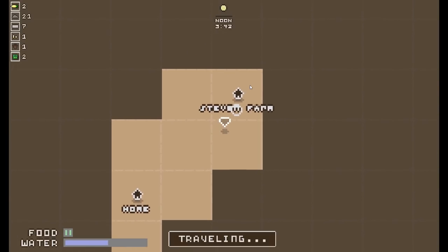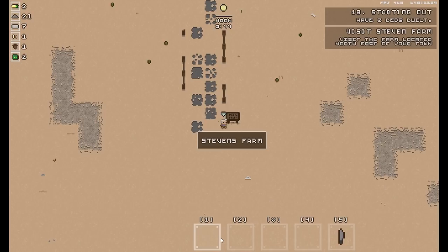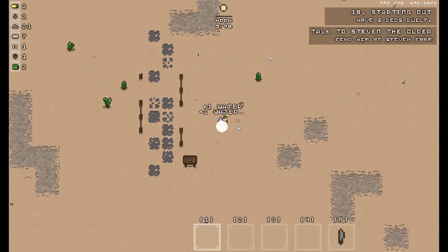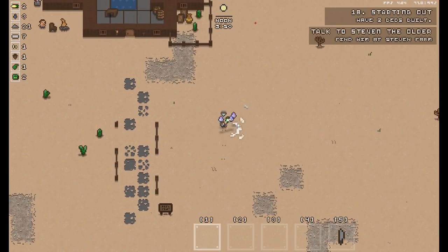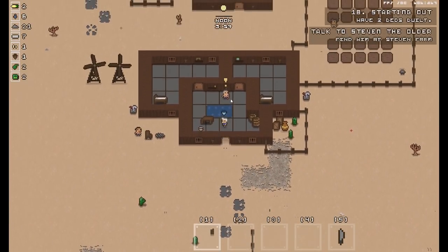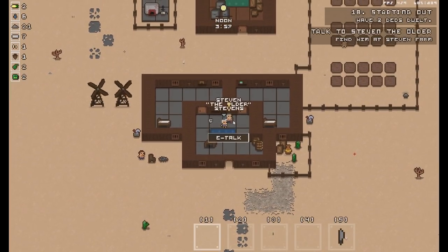Oh hello — go back! I pressed the wrong thing. There we go — I actually lost a lot of water doing that. Grab, grab, grab, grab. This looks like it must be Stephen's farm. Hello — it's Stephen, the elder Stephens.